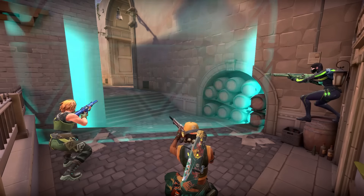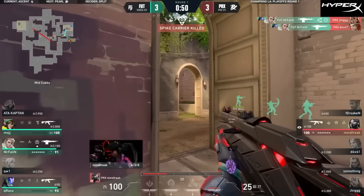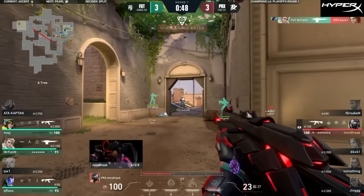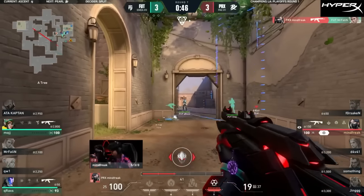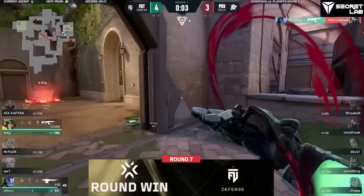I think that FUT also thought that Viper was in this small pocket that was left in the ult, but they eventually deal with the lurk after her teammates got too aggressive. Doesn't take any chances, pulls the trigger as soon as he spots one, but he cannot line up the other. Krax will be the finisher yet again.